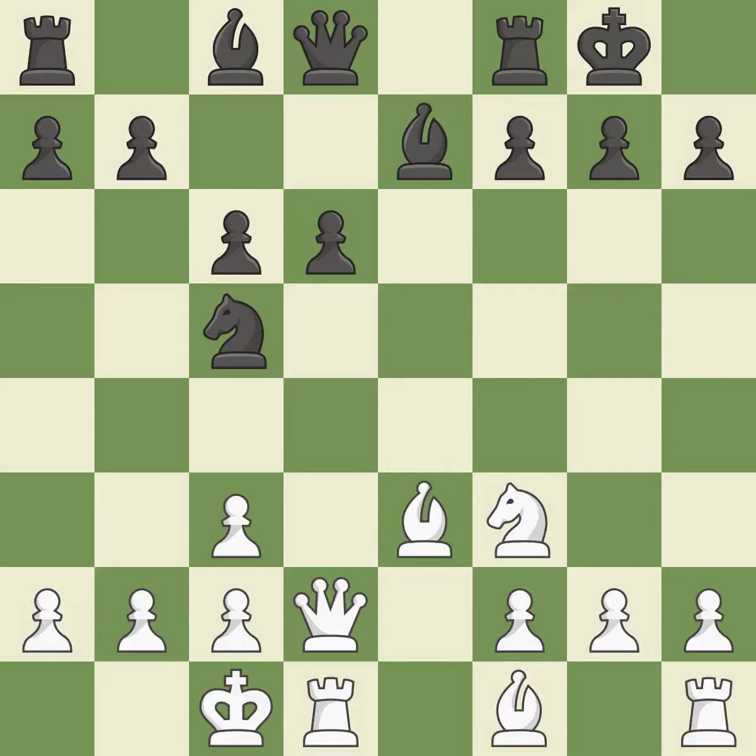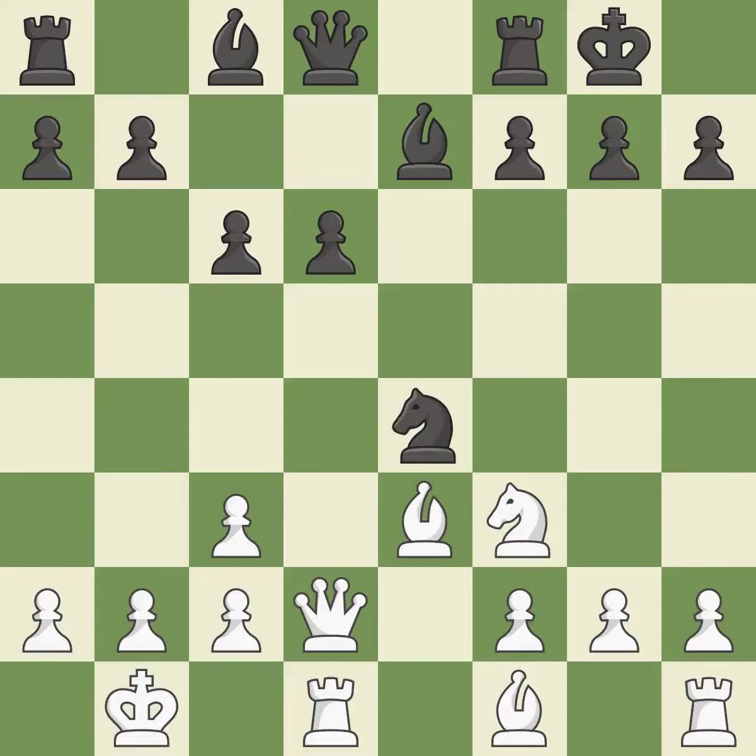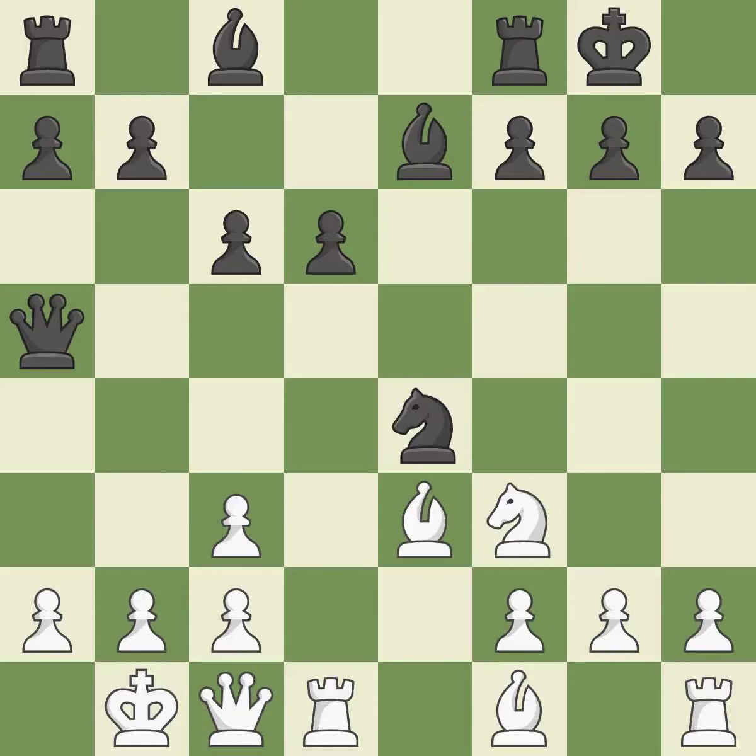This misses a chance to threaten a queen and gain tempo — it is incorrect. There was only one good move in that position. This allows the opponent to take an open file with a rook — it is a mistake. By posing a threat to a queen and compelling it to flee, this wins a tempo — that is good. This move puts the queen on a safer square — it is best. Developing a queen from its beginning square activates it — it is quite good.